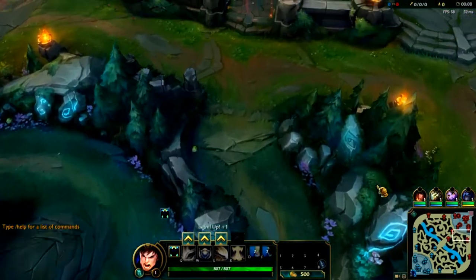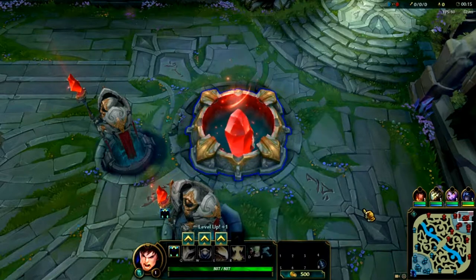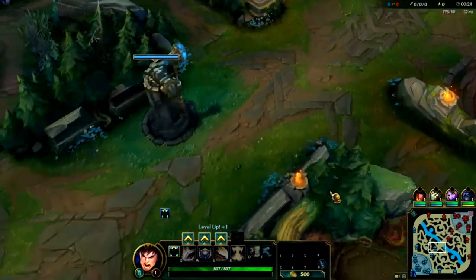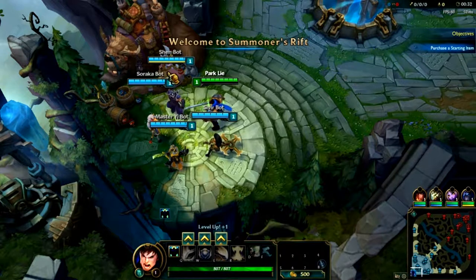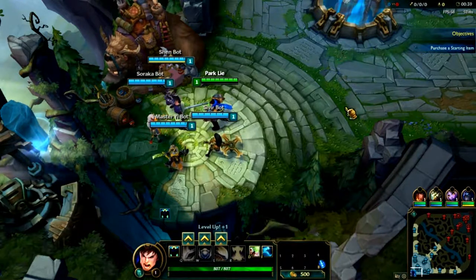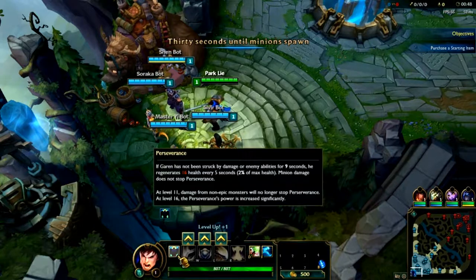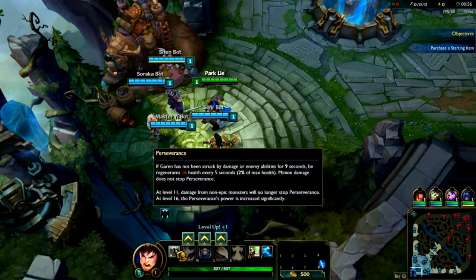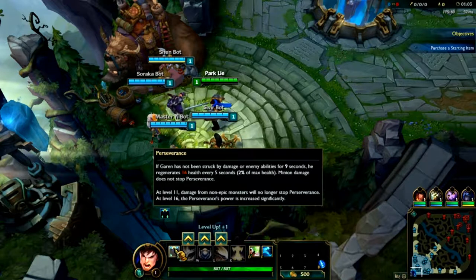Looks like y'all are prepared. Garen is a melee fighter. I'm going to tell y'all this because I didn't mention it in the basic tutorial: everyone has a passive. You have a unique champion passive that can change the tides of the game and also makes the champion what they are. Garen's passive is called Perseverance.